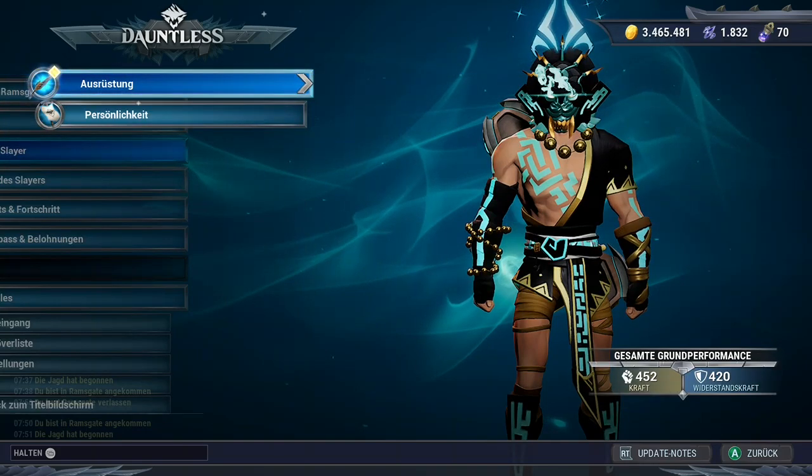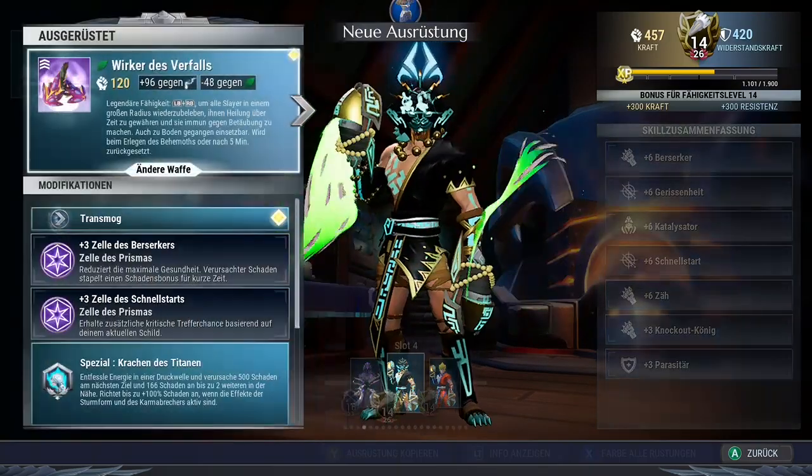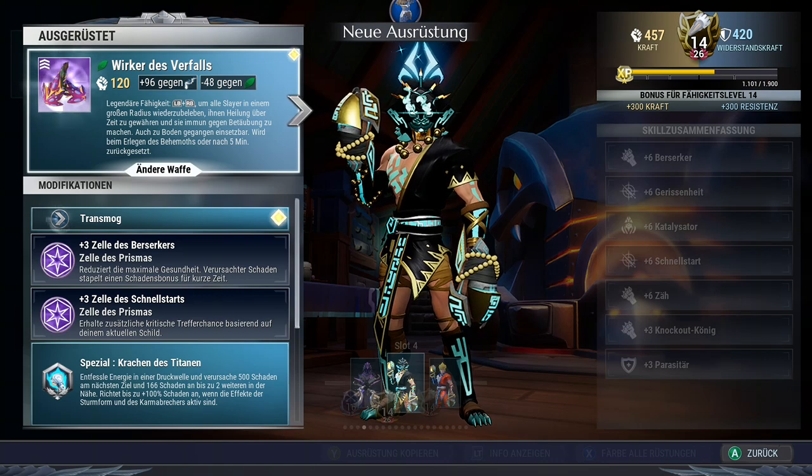And this is what we are working with. We have the Agorist Strikers, which is also a tool of our survivability because if we go down we can simply revive ourselves. We can only do this every 5 minutes, but we will hardly go down if we manage our shield properly.